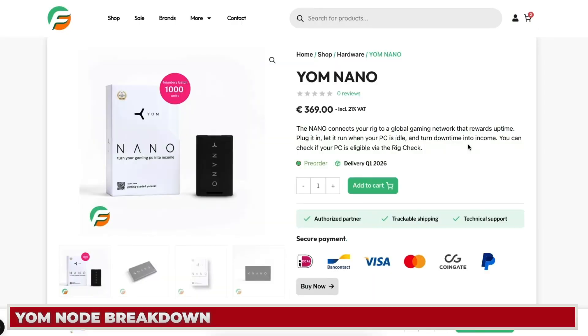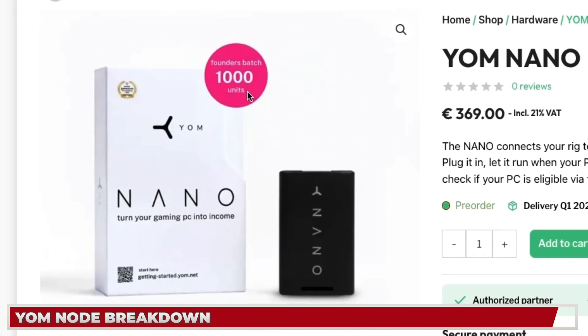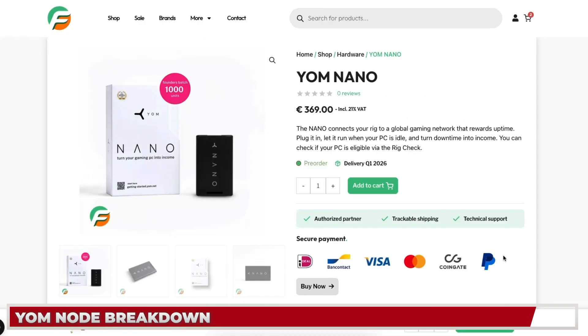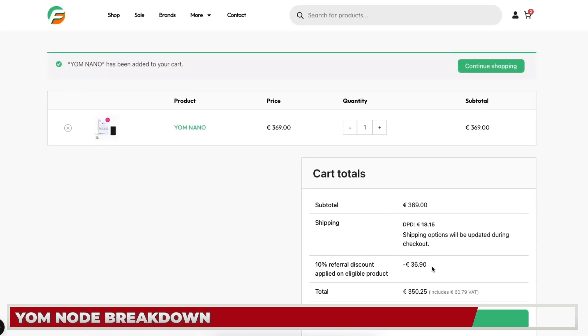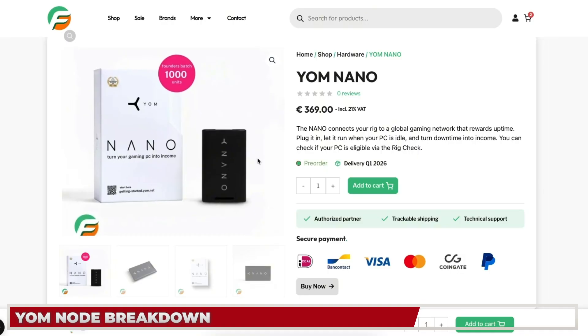The Nano YOM device is available from Fresh Miners for 369 euros as part of the founders batch edition — 1,000 units available with delivery in Q1 2026. You can pay via Visa, PayPal, or Mastercard. Using the link in the description knocks 10% off, saving you 36 euros. This is essentially a mini SSD with 1 terabyte of storage, the OS already on it, and integrated security.